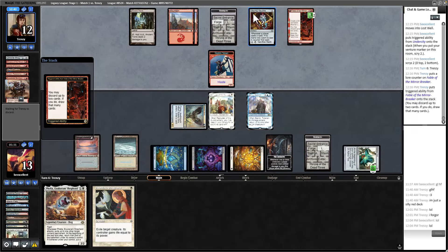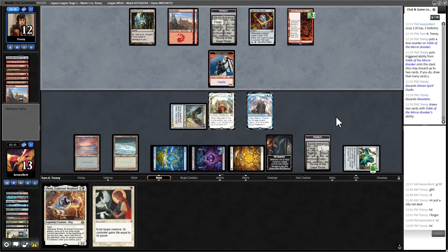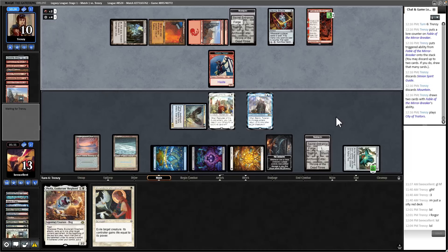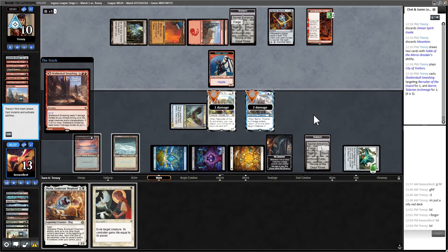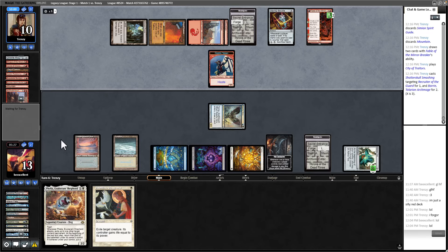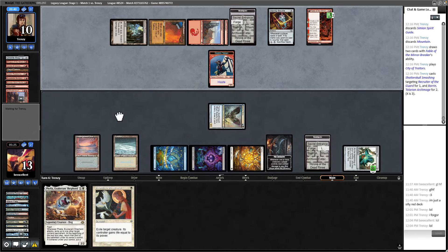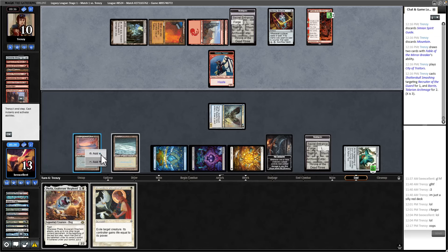Seeing that we have Baron and we're about to have Felia, maybe it's correct to draw it. They're going to be able to throw away stuff that Vexing Shackle would interact with. Land — love to see it. Don't be Caves of Chaos Adventurer please. They could be doing a lot of mana. They could do Shattered Skulls Smashing, which does work. Now they are tapped out with nothing in hand and they're going to feed me a nice dungeon card.